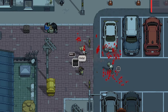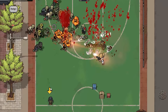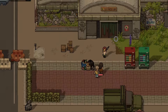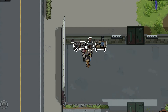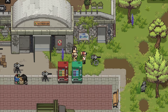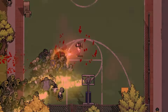ZELTER is a crafting survival game set in a charming yet dangerous pixelated world overrun by zombies. You play as a survivor tasked with building a home into an indestructible fortress, producing your own food, and venturing out to gather loot and rescue other survivors. The game combines elements of crafting, exploration, and combat, requiring you to defend against hordes of zombies while managing resources and upgrading your base. With its cute graphics and engaging gameplay, ZELTER offers a unique take on the zombie apocalypse genre.